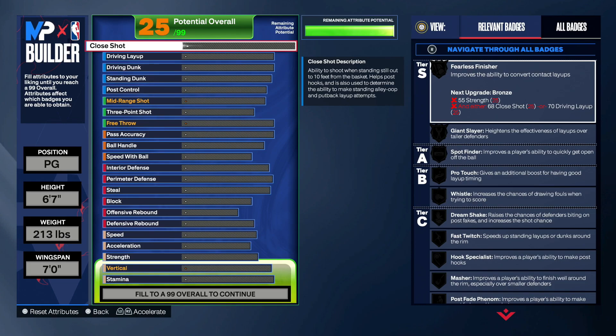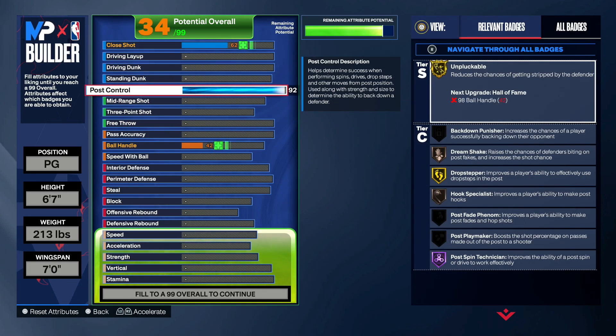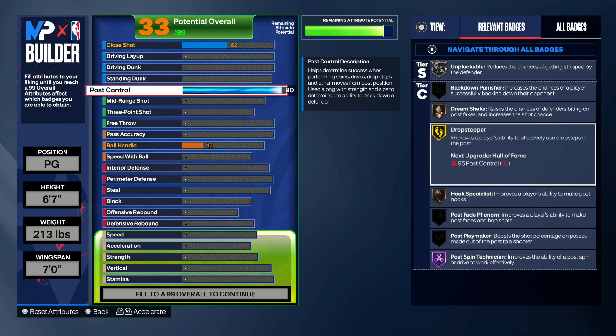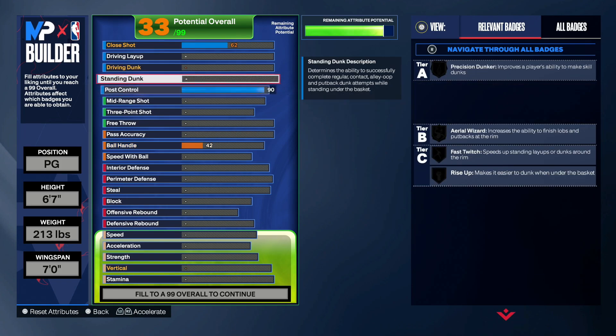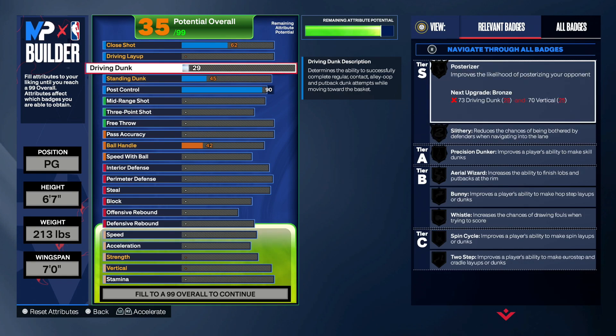Let's get straight into it. The post control gotta go to a 90, not 92. I know people gonna be like why don't you get the gold implacable — I don't need it. I click it down to 90 just so I'm able to get that Postman Technician on Hall of Fame, which drops the badge to gold. Y'all gonna see I'm gonna get all the other badges, don't even trip. I get my 45 standing dunk just to get the basic standing dunk packages — they're still at 45, they didn't increase those, thank god.